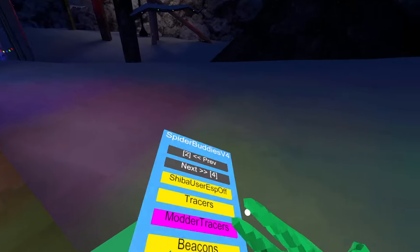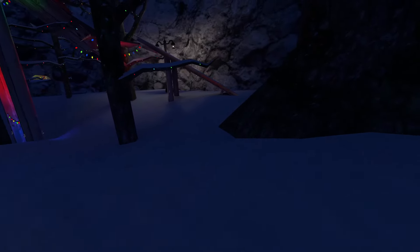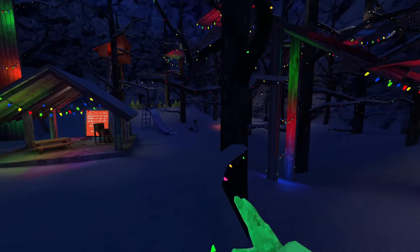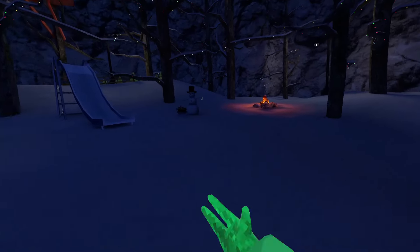Tracers: this will enable tracers to everyone's rig into your head. The next mod is Mother Tracers — this will put your hand into a line to every model. Beacons: this will put beacons on everyone's head so you can see them. Jupiter Walk: this will give you Jupiter Walk, as you can see.